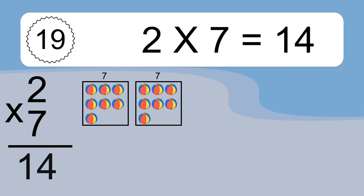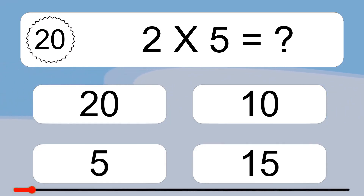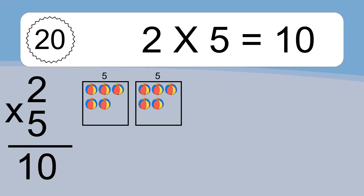2 times 7 equals 14. We have 2 boxes, and each box has 7 colorful balls inside. If you count all the balls in all the boxes together, you will have 2 times 7 balls. This equals 14 balls. 2 times 5 equals what? 2 times 5 equals 10. We have 2 boxes, and each box has 5 colorful balls inside. If you count all the balls in all the boxes together, you will have 2 times 5 balls. This equals 10 balls.